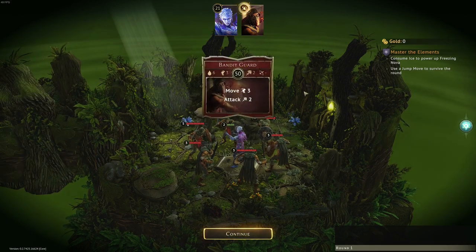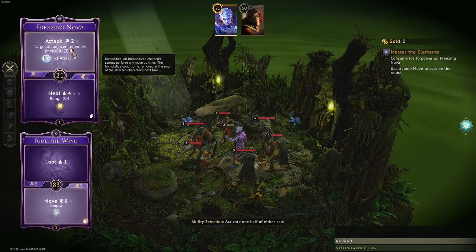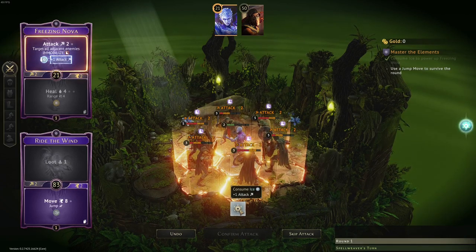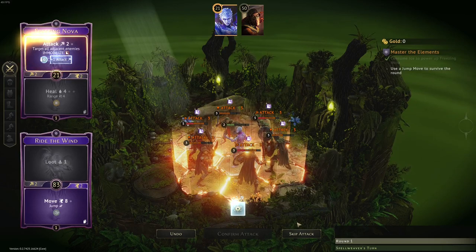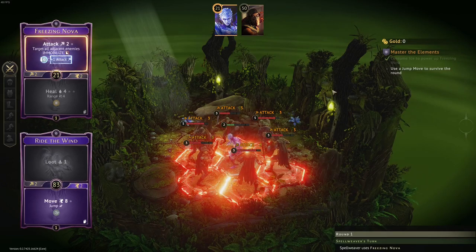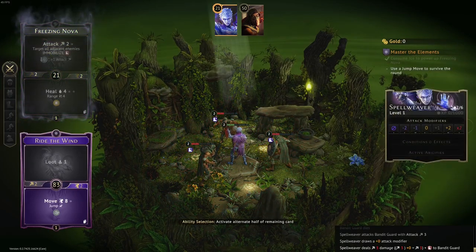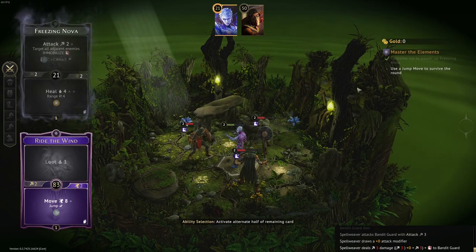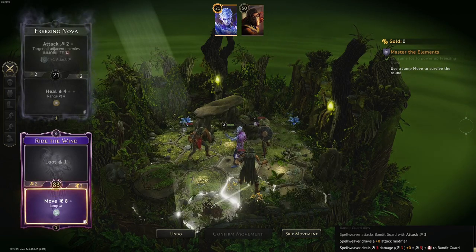I end my selection, and then the enemies take their cards. So now I want to target all adjacent enemies, immobilize, and consume ice — that's great. We'll do that. So that will actually consume the ice, otherwise it hurts them less. I'm consuming that ice that's built up on the level to do that, and confirming targets for everybody. And then these are all melee dudes. So now I've got to jump somewhere where I can't be hit next time — use a jump to move to survive the round. How far can I jump? Where can I jump? Can we jump over there?